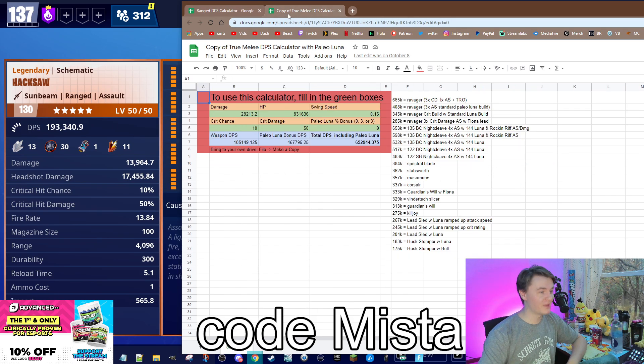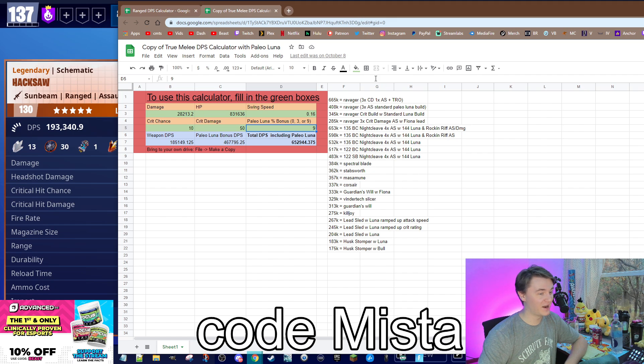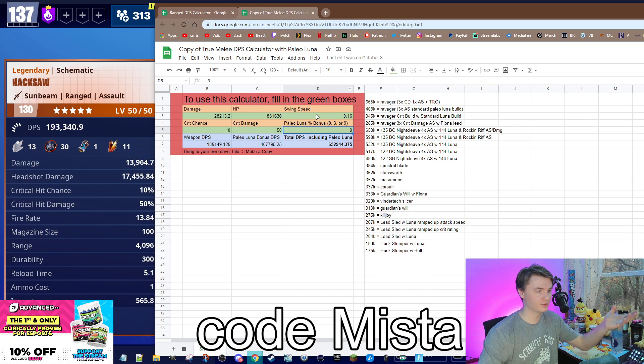Let's move on to melees. You're going to see some jaw-dropping numbers here because melees can get rather intense. They're also a lot more simple — all you have is damage, crit rating, crit damage, and swing speed. We also factor in Paleo Luna because she's nuts. I currently have a sword loadout on, but it won't matter for this because I was calculating with Night Cleaves — that should be a future video on the channel. Subscribe down below. It's pretty simple: you just plug in your swing speed and your damage and you're off to the races.